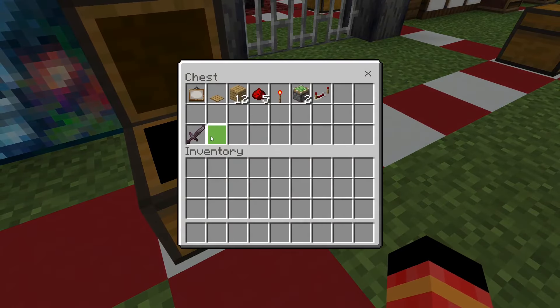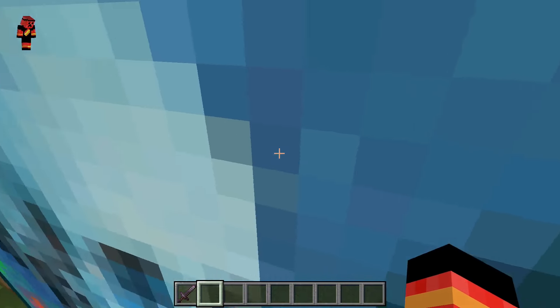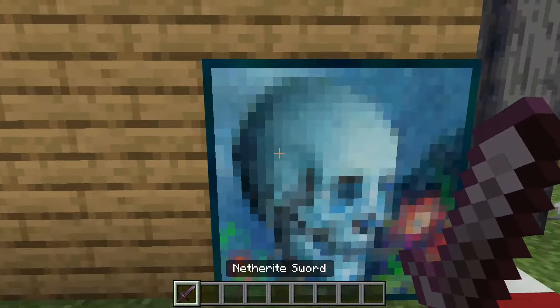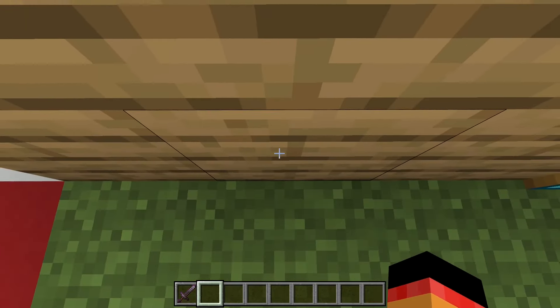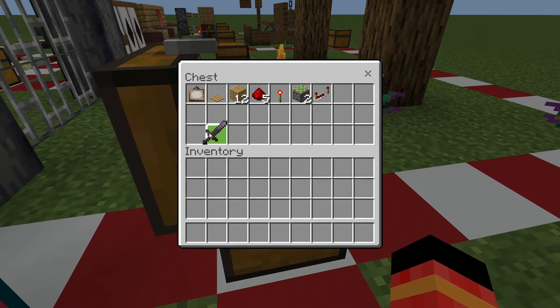Next is a secret painting redstone door. Most people will just walk through the painting and, if they don't see anything, keep going. But if you throw an item into it, it creates a secret wall. And if you pick up the item, the secret wall disappears — pretty good.